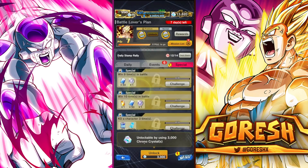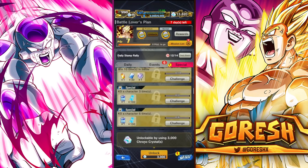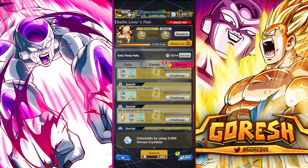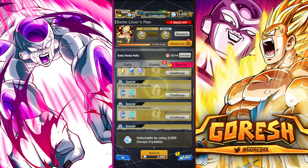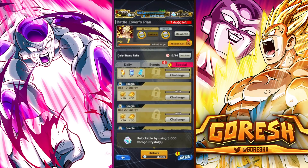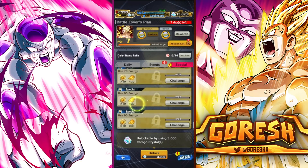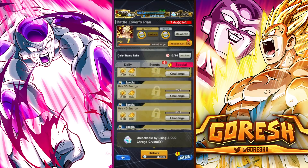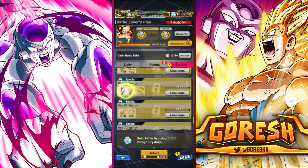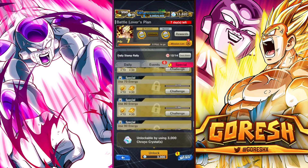In total from all the missions you're getting: 300 Erasers, 200 EX Z power, 5 platinum coins, 200 Sparking Z power, 1,000 energy, 1,000 skip tickets, 100 soul medals, 300 gold bars, plus an additional 200 EX Z power and 200 more Sparking Z power. So that is a lot of stuff overall.